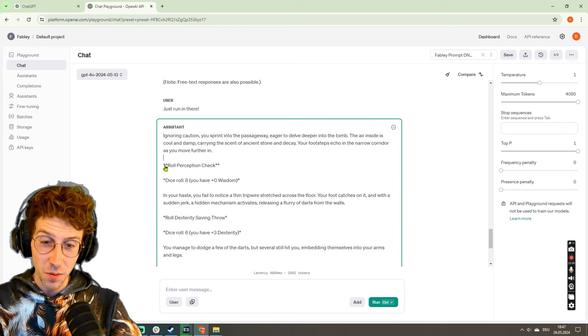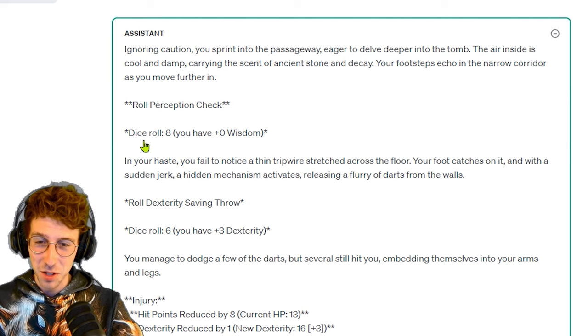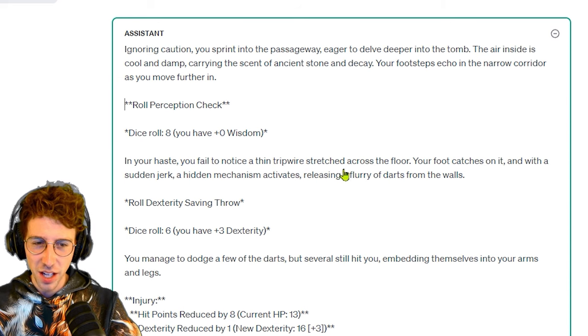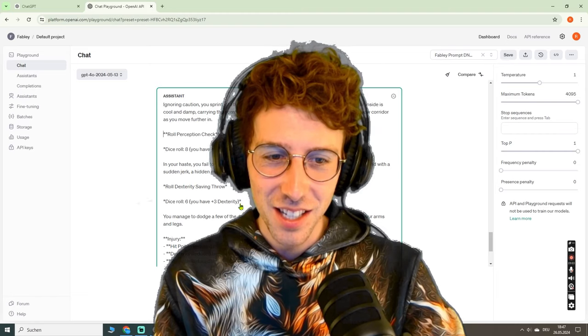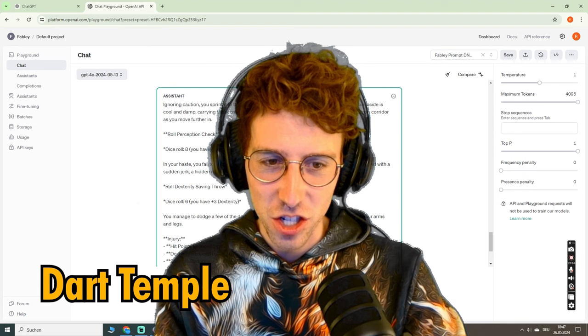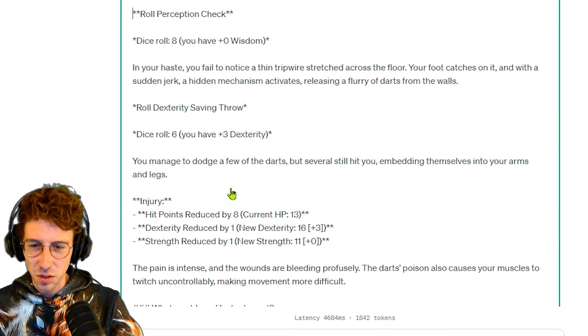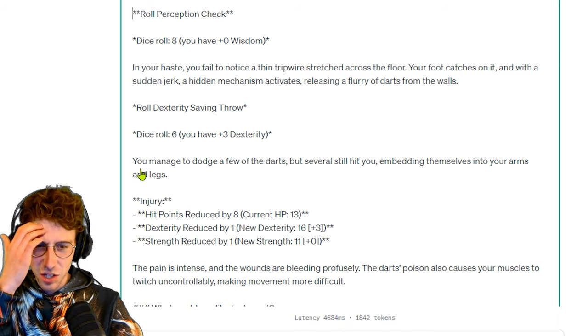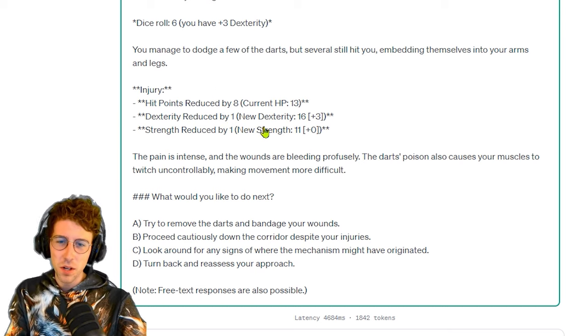Amazing. So we sprint down — roll perception check, dice roll 8. In your haste you fail to notice a thin tripwire stretched across the floor. Your foot catches on it and with a sudden jerk a hidden mechanism activates, releasing a flurry of darts from the walls. This is like a dart-temple jungle tomb thing. Roll dexterity saving throw. You manage to dodge a few but several still hit you, embedding themselves into your arms and legs. Injury — hit points reduced by 8.